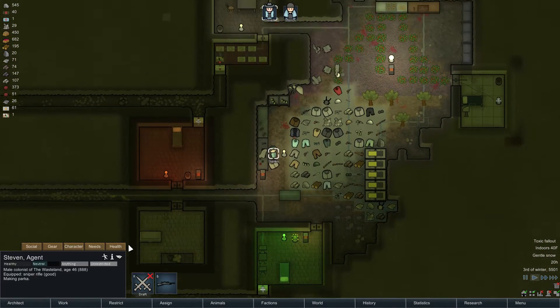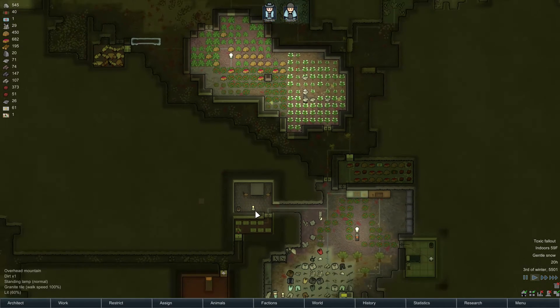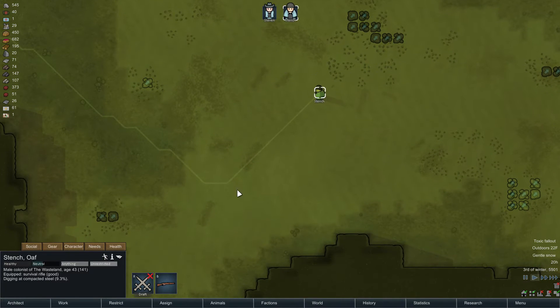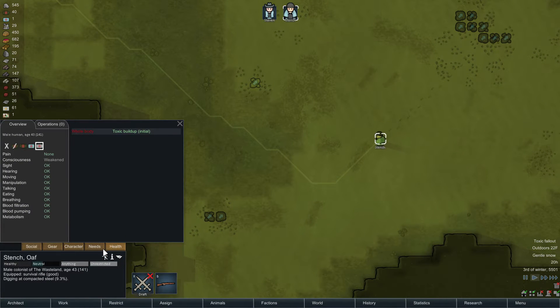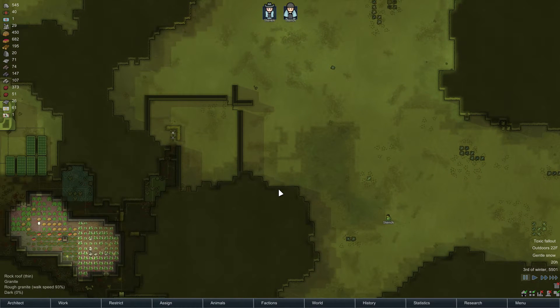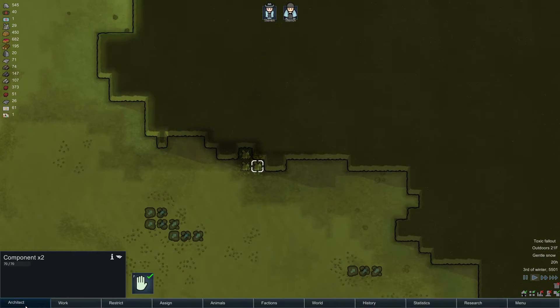So what we got here, we got Steven Rookin behind the tailor bench. He's pretty healthy. And we have Mr. Stench, who has got a little bit of build up here. He's digging at some steel.